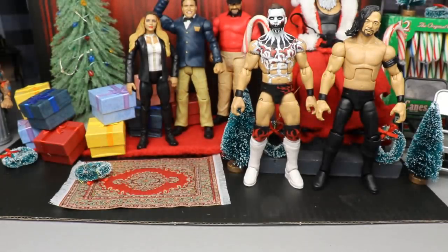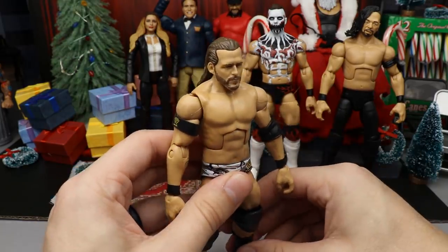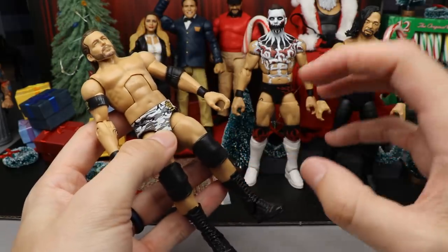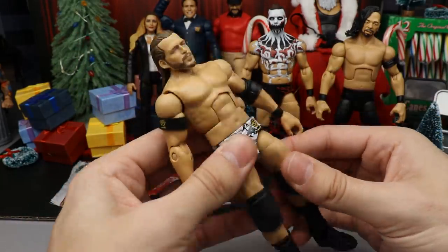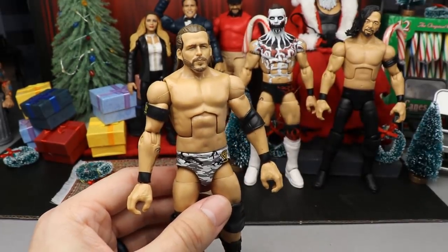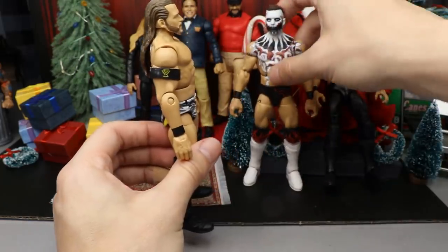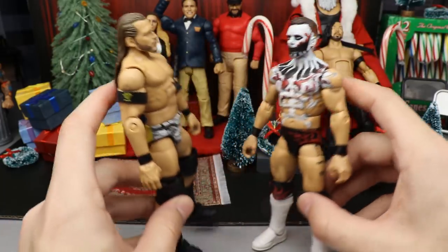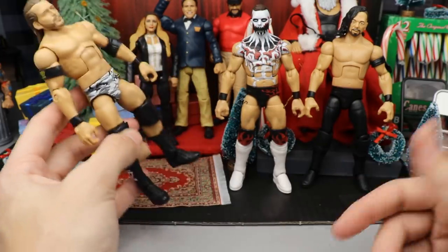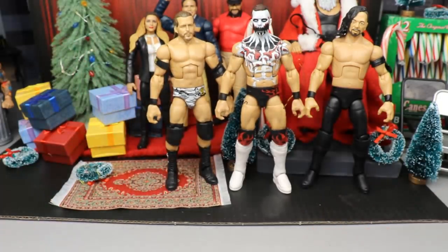Coming in next is Adam Cole in the War Games gear. This one is kind of shocking but it's mostly just part switching, not really a full custom. His legs are kind of stiff because he's not on ball joints - putting the bootleg Kyle O'Reilly kick pad thighs onto him just messed him up a little bit. The trunks are accurate but he's a little short compared to my other Adam Cole figures. It's a placeholder until we get the official Undisputed Era War Games Adam Cole figure.